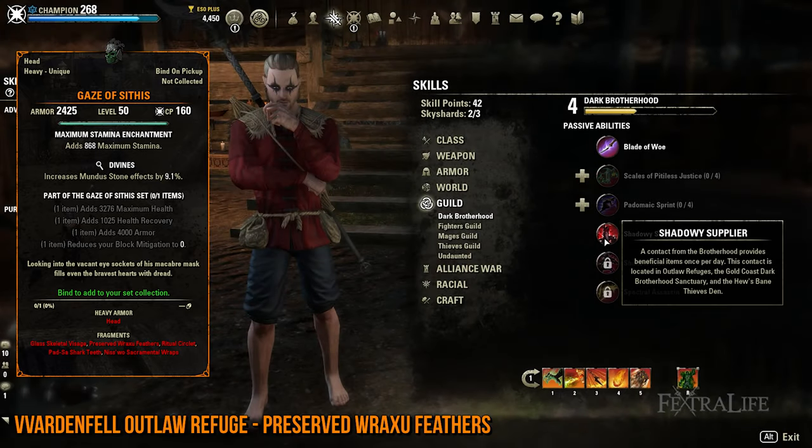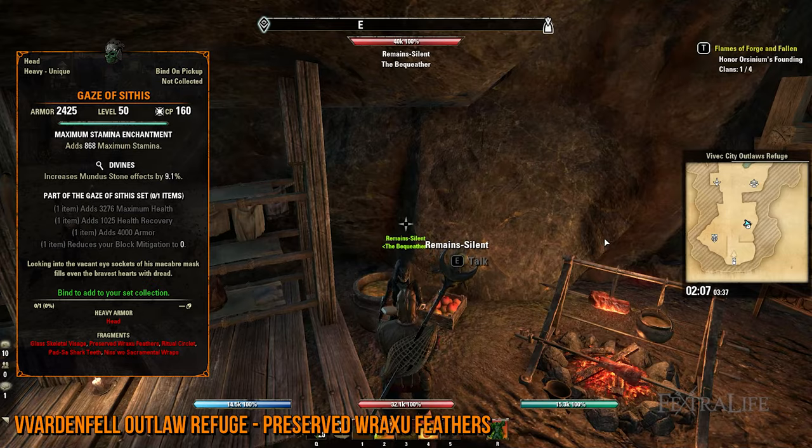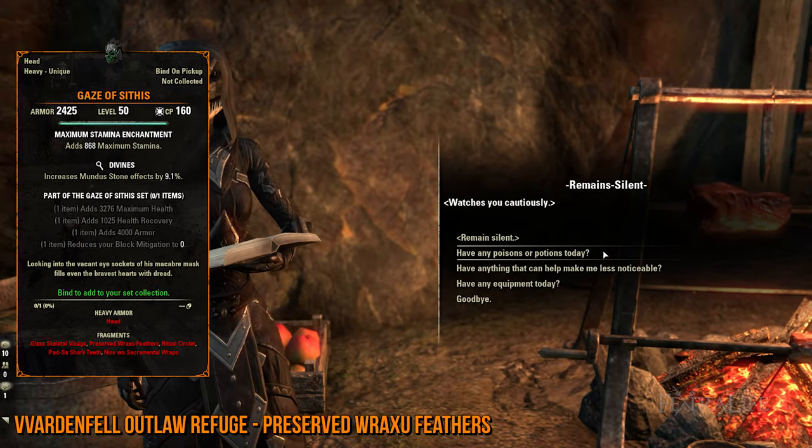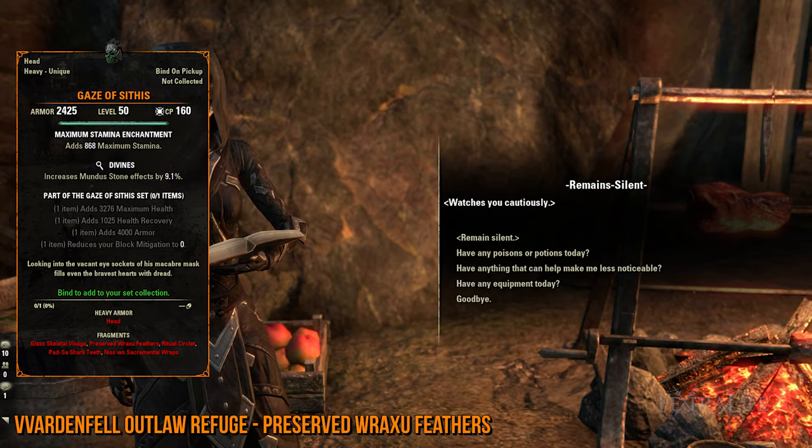Lastly, to get the Preserved Raxo Feathers, you first have to make sure that you have the Shadowy Supplier Passive from the Dark Brotherhood skill line unlocked. Next, talk to Remains-Silent in the Outlaw's Refuge in Vvardenfell and then choose the 'Have Any Equipment Today?' option. If he doesn't provide you with equipment containing the lead, you'll have to try again after 20 hours.